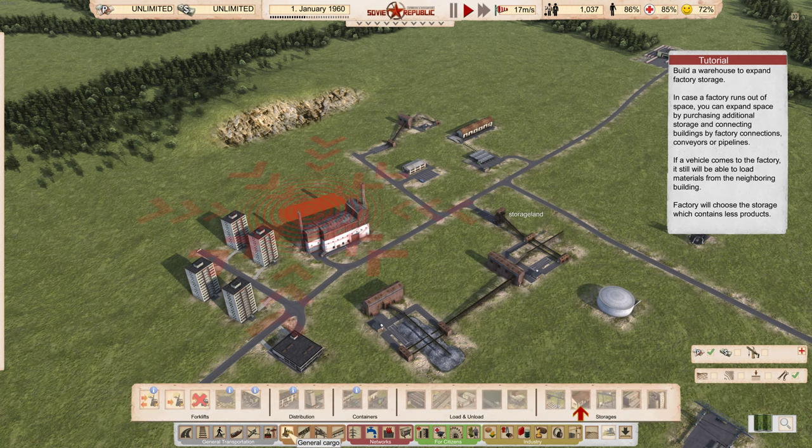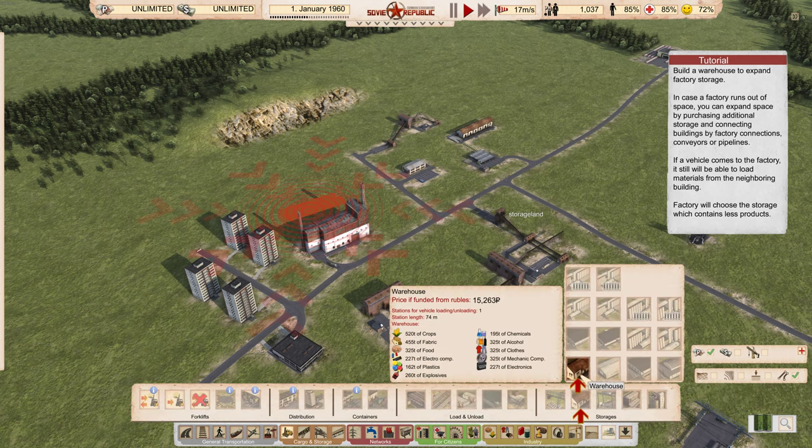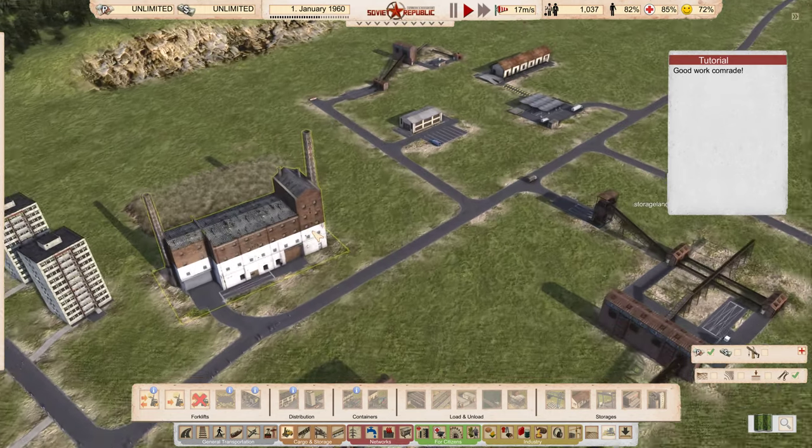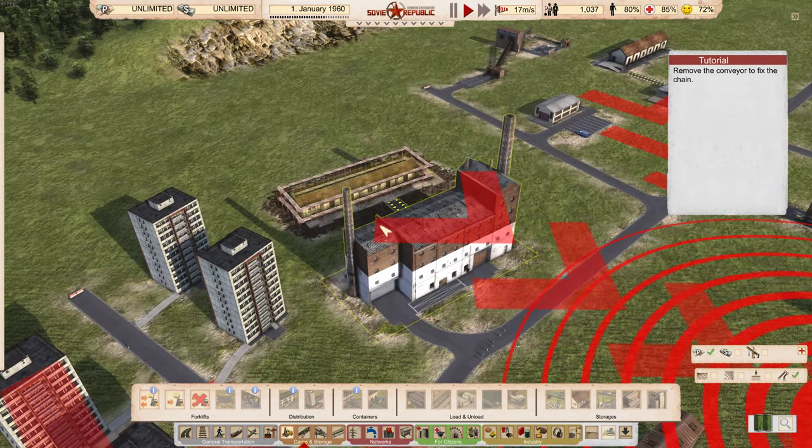The factory will choose the storage which contains less product. So we go down to cargo and storage, then down to warehouse and warehouse again. We're going to line this up by using the mouse wheel. When it's green it's snapping in place. There you go — so they're building something there now.